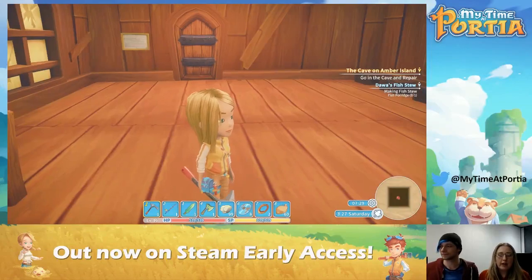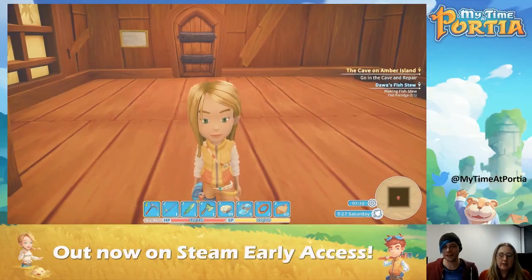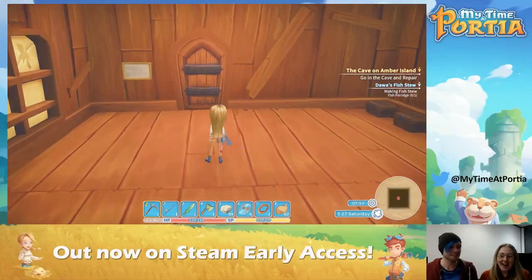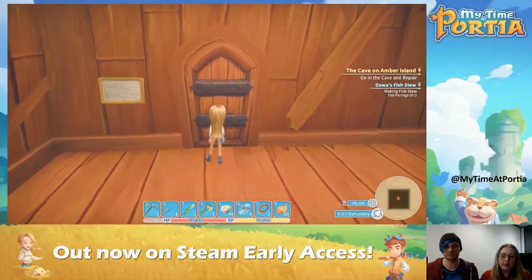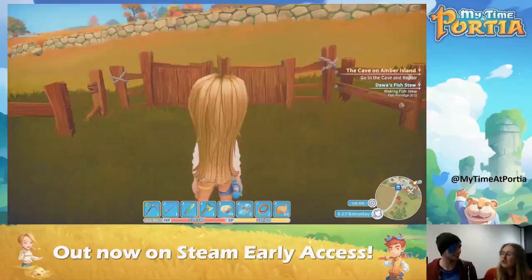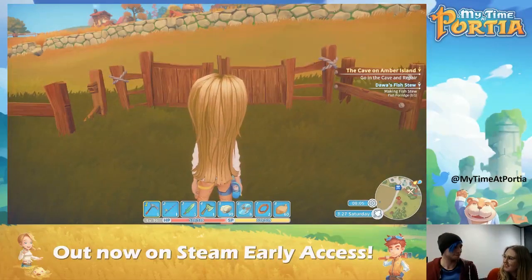So the background of the story — this here is my character. Your character is customisable; when you first load up the game you can choose to be male or female, with different hairstyles, colour, eye colour, and you can name your character as well. So you are a builder who's just inherited a workshop from your pa, and you've moved to Portia, which is a lovely little town that unfortunately has a bit of wreckage in it from an apocalyptic time.